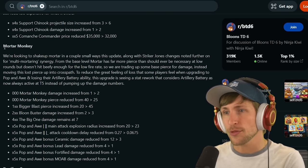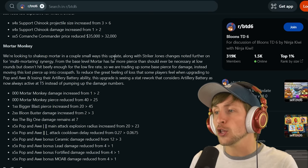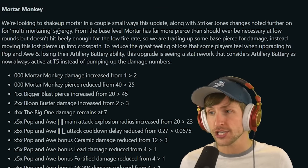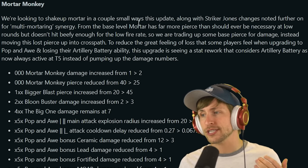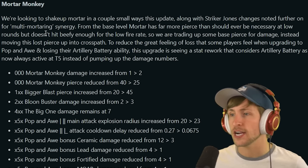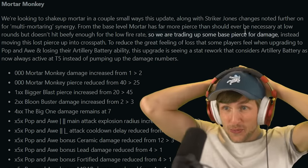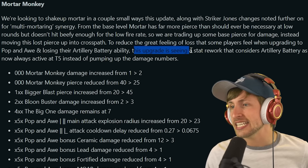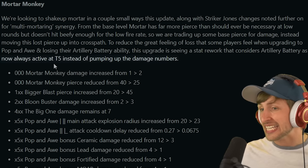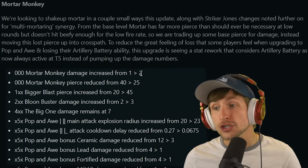With the update, they said: "We're looking to shake up Mortar in a couple small ways this update, along with Striker Jones' changes noted further on for multi-mortaring synergy. For the base level, Mortar has four more Pierce than should ever be necessary at low rounds, but doesn't hit beefy enough for the low fire rate. So we're trading up base Pierce for damage!" This upgrade is seeking a stat rework that considers Artillery Battery as now always active at T5 instead of pumping up the damage numbers. So Mortar Monkey now does two damage!